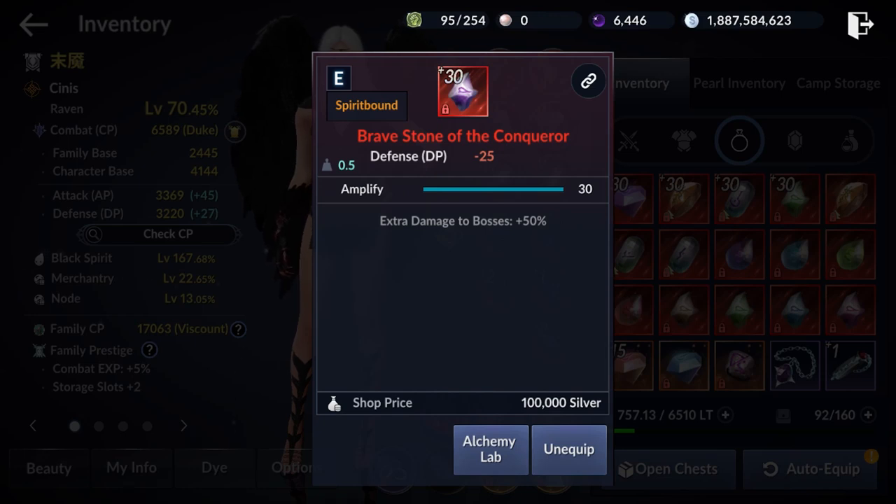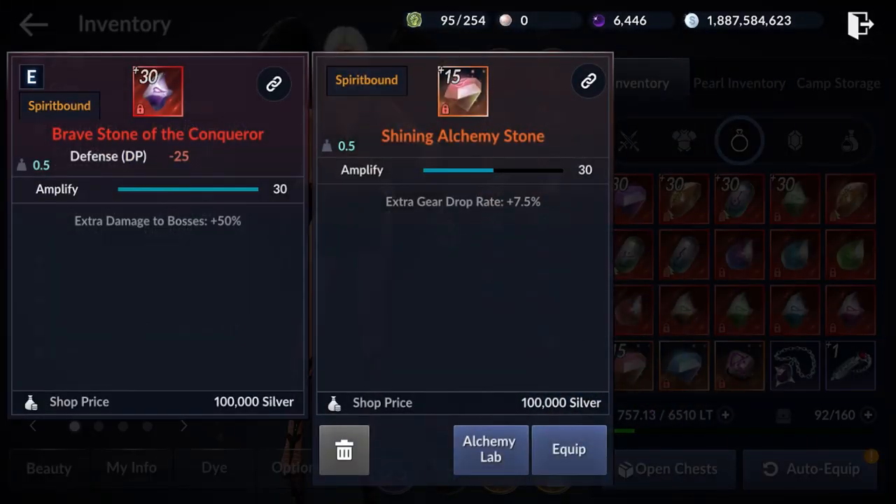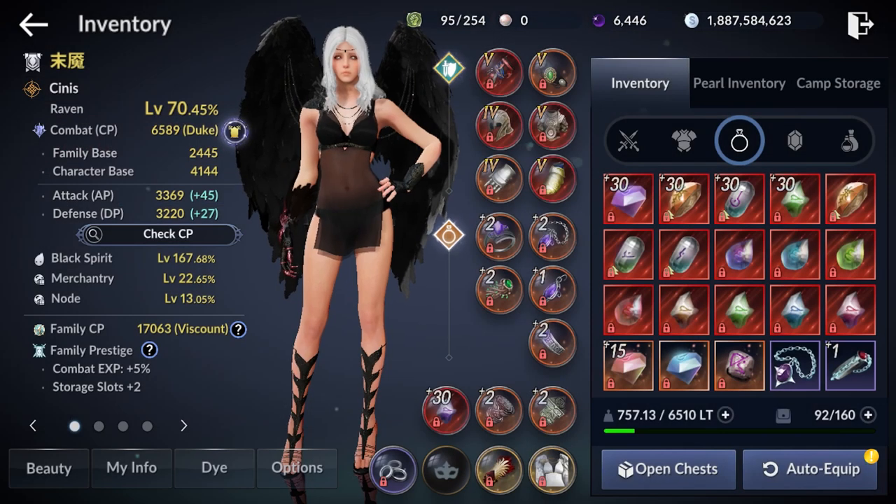You want to get the Shiny Alchemy Stone as high as possible, but if you can get it to plus 10 or plus 15 it's pretty decent and will work well for this trick. I personally got mine to plus 15 and it works pretty well for me.